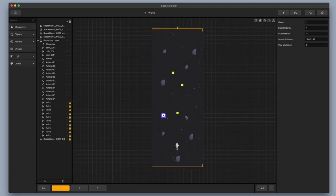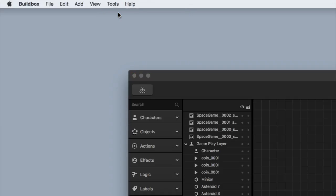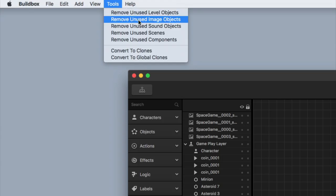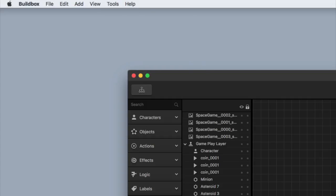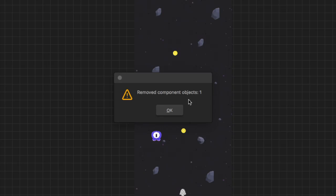I'm going to exit out of my atlas, go back to the top corner, and click on Tools, then click on Remove Unused Level Objects. It removed 67 dead unit objects that I've deleted — it's important that you do this so you're not taking up a bunch of space. It's basically like throwing something in the trash and emptying it. I'm also going to click on Remove Unused Image Objects — I didn't have any dead image objects, which is good. Then Remove Unused Scenes — no scenes needed to be removed. Finally, Remove Unused Components — it removed one unused component.